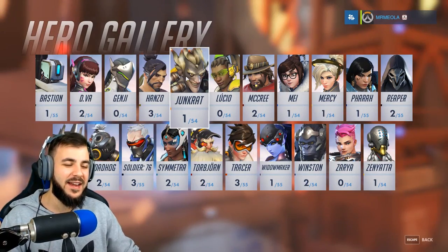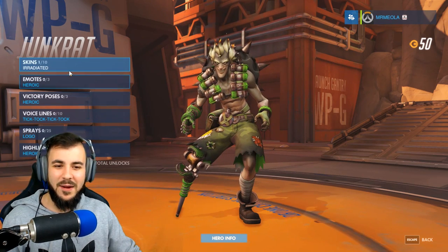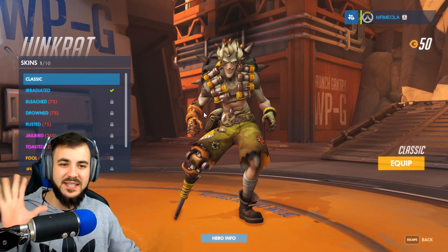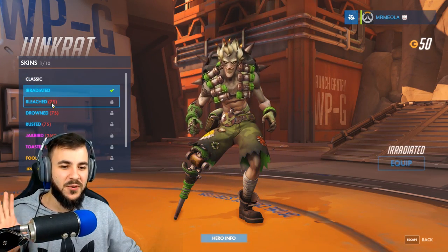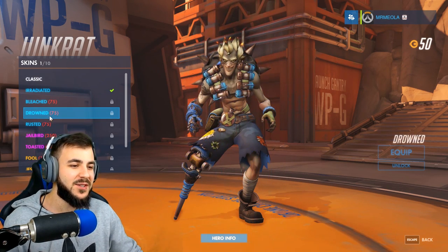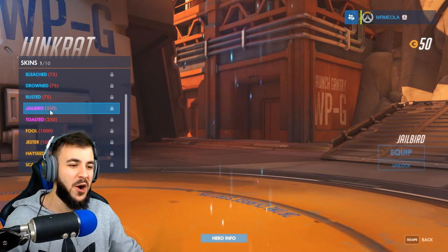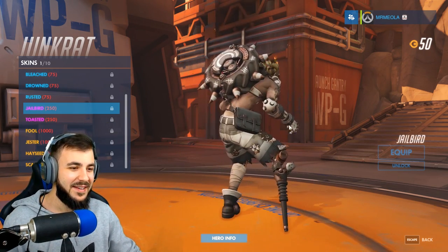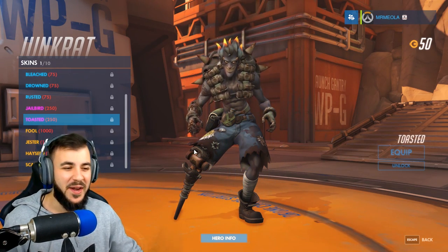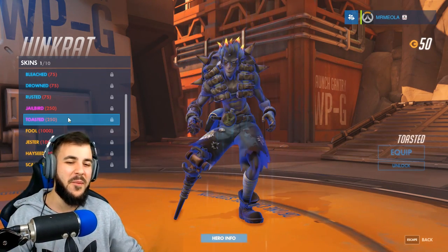Let's move on to Junkrat now. Junkrat's an interesting character — I haven't played him, but he's pretty cool. This is his classic standard skin. You've got Irradiated, which is the green one. We've got Bleached — a bleached version. We've got Drowned, which is more of the blue color. Rusted, which is a bit orangey. The next tier: we've got Jailbird — he looks like he's come straight out of jail. And Toasted — he's literally been scorched. His hair's always on fire, never mind that.